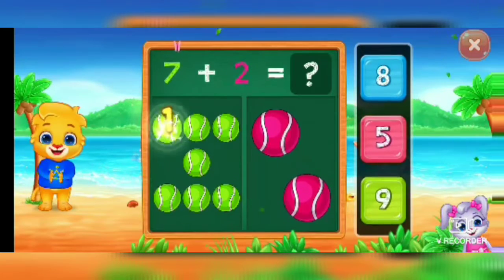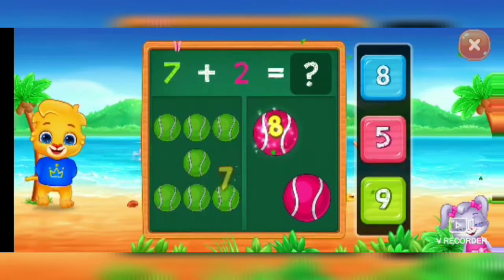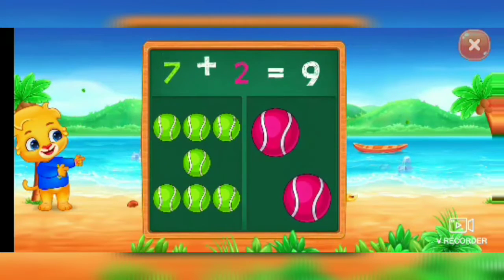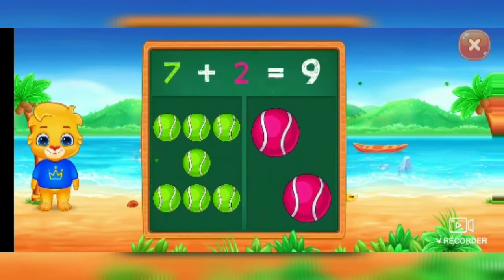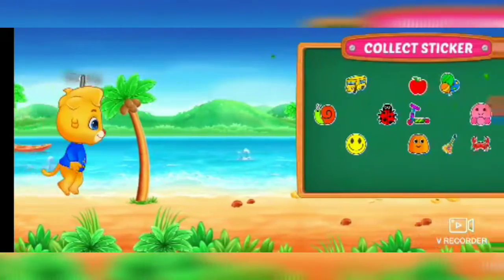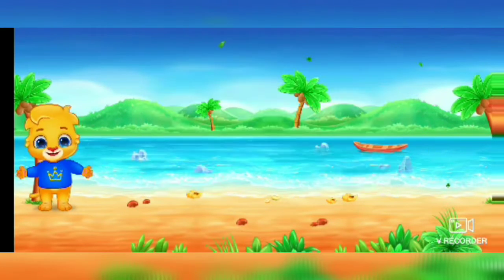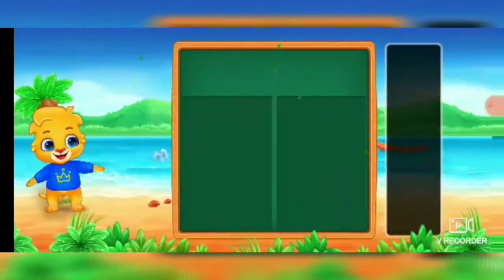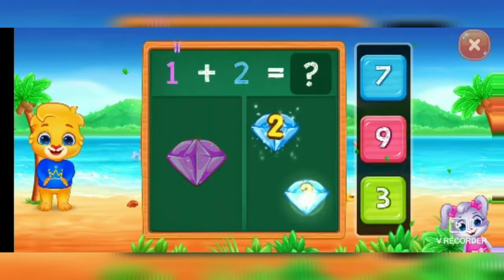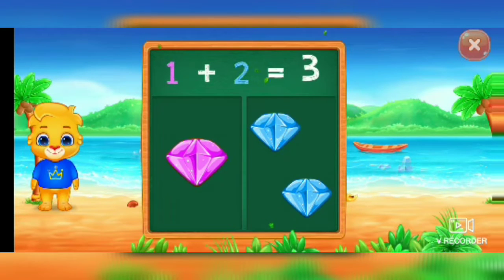Balls. One, two, three, four, five, six, seven, eight, nine, ten. Seven plus two equal nine. Pick a sticker. Diamonds. One, two, three. One plus two equal three.